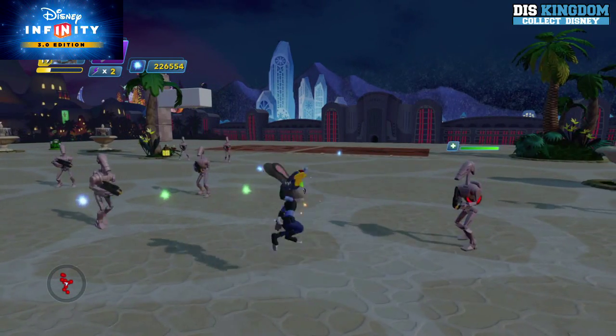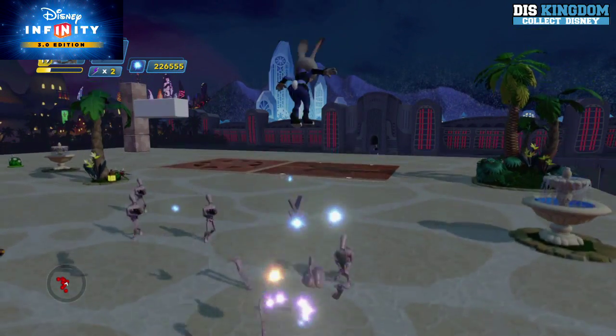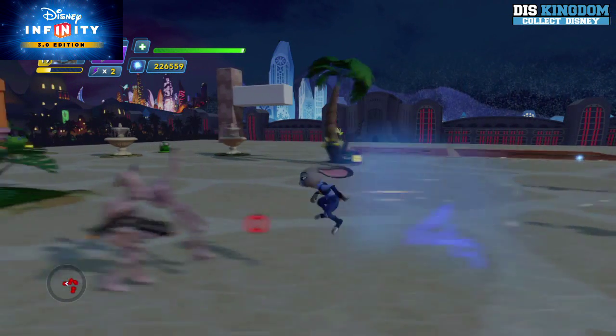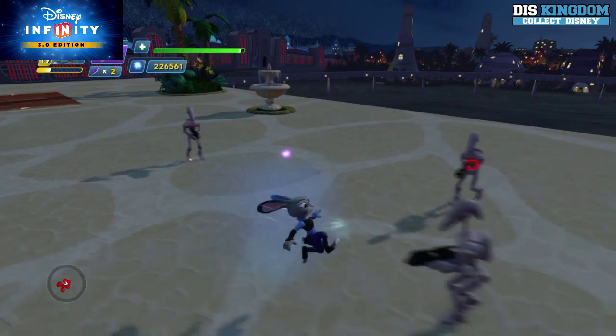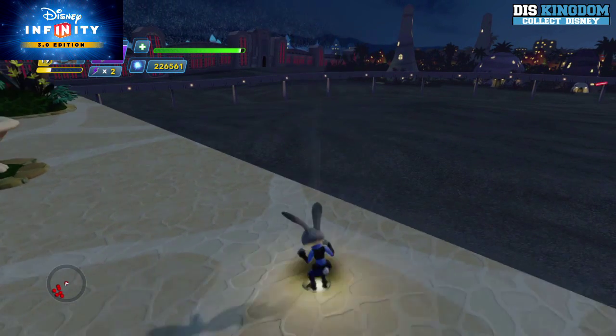Now let's show off her special move — you can see she darted him. For ranged attacks, she jumps forward and can bounce off the enemy. If you tap triangle on PlayStation while doing it, she kicks them while they are in the air.